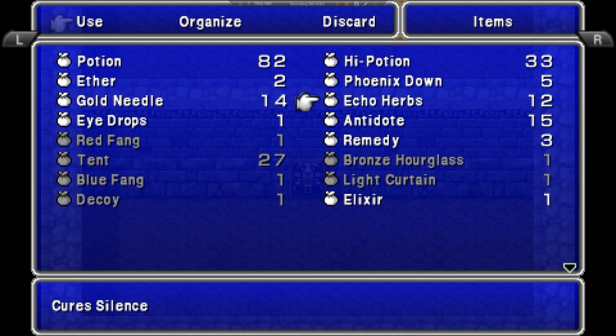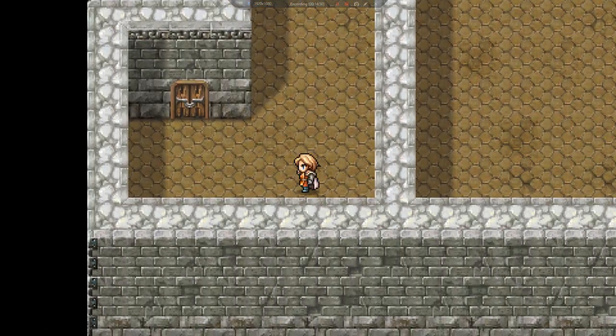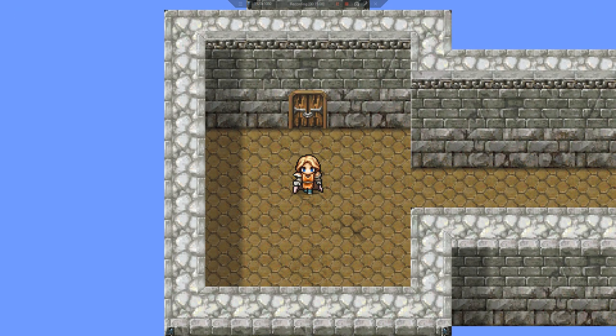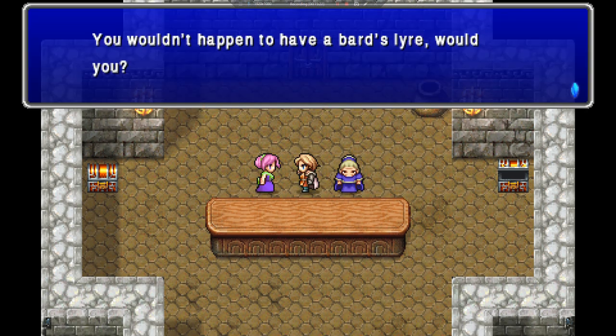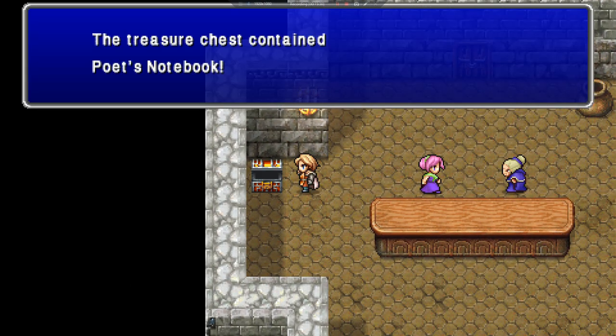Need an echo herb because someone got silenced — that was a fun fight. Still missing some areas. Fought a hydra and an etlin snake. Going to the third floor. Someone upstairs asks if I have a bard's lyre — I don't. But I do have a poet's notebook, so I need to go downstairs to the first floor to trade that.